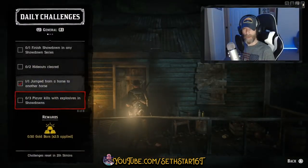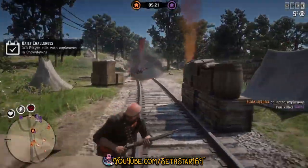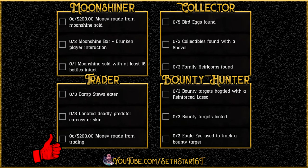Number 7: Player Kills with Explosives in Showdowns — while in that showdown, get 3 kills with explosive rounds, dynamite arrows, or good old-fashioned dynamite. Here's a quick look at your level 20 roll dailies.